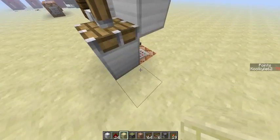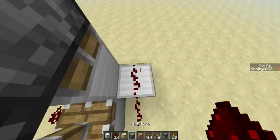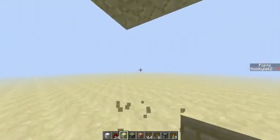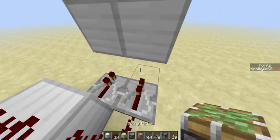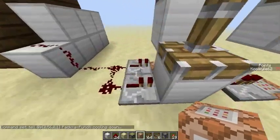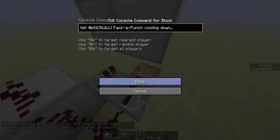Then you want a block here, redstone dust, two repeaters. Build four blocks up on each, put sticky pistons below and any block below that. Under the right side, you want: tell @p[x=0,y=56,z=0,r=1] — with the coordinates and radius of 1 — then the message: 'Pack-a-Punch cooling down.' That will tell you the Pack-a-Punch is cooling down, if it is.